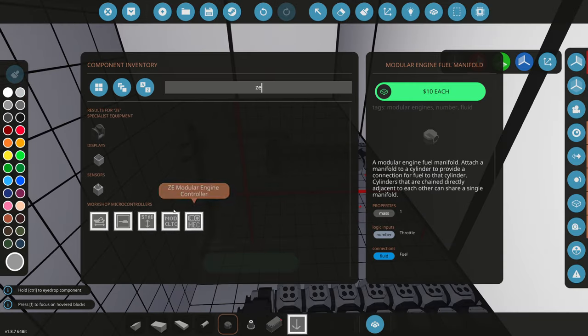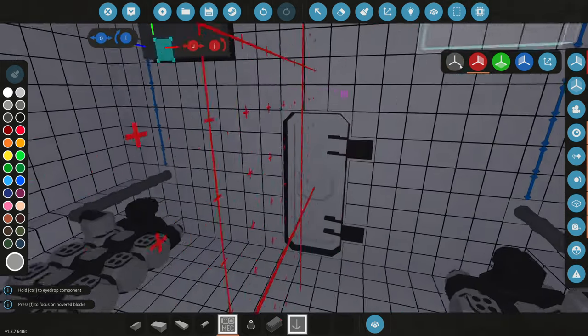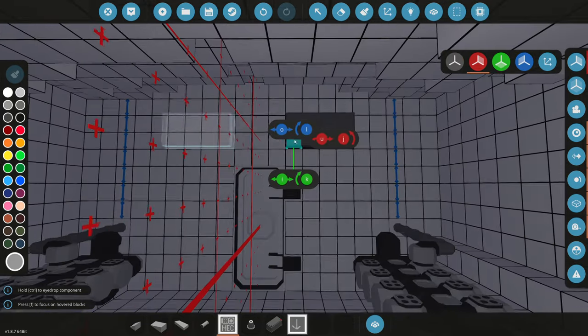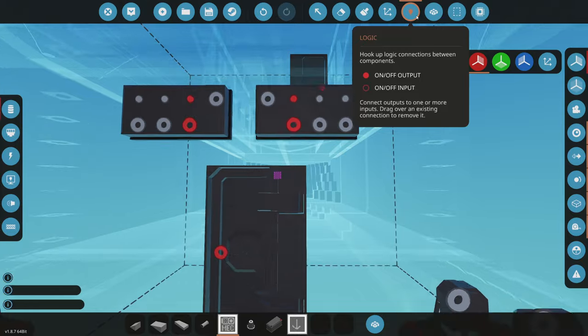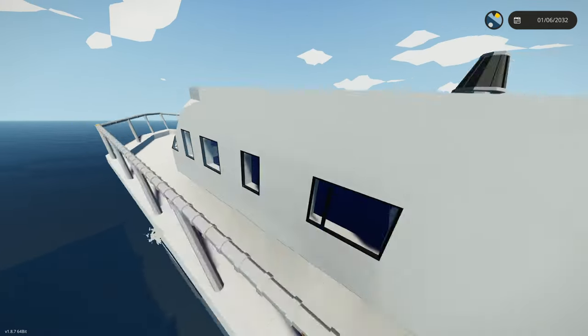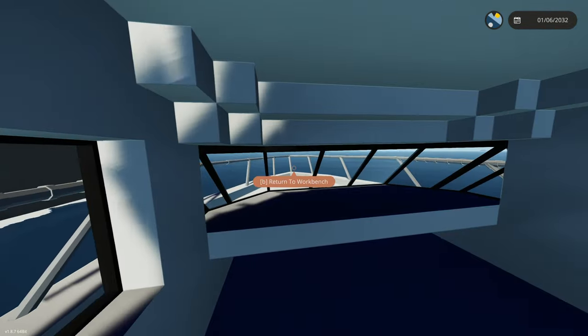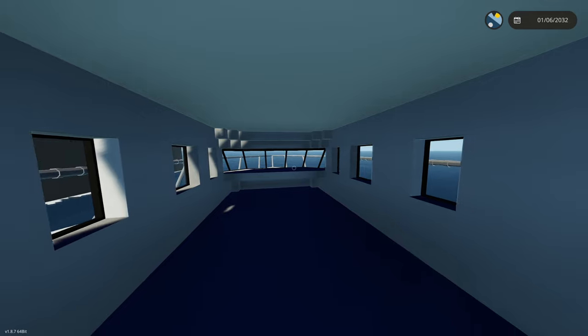An engine also needs a microcontroller, so let's grab the ZE modular engine microcontroller. After spawning it in, I noticed when walking in you can barely see out the windows or above — we need to raise the windows one block.